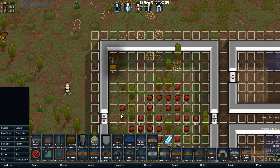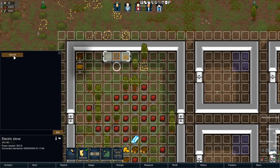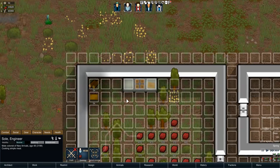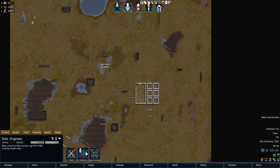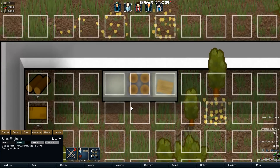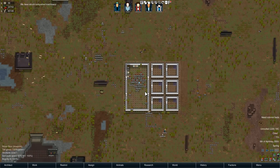Let me use god mode for this — it's this one time, I swear. There we go. Now it's showing cooking and I can click to tell me where the bench is and which meat he's going to be picking up to go cook, which is just awesome.